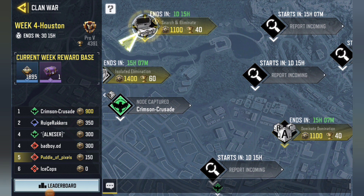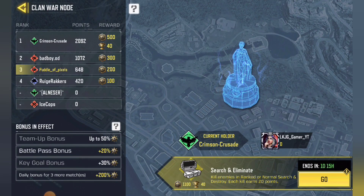Hello everyone and welcome to Day 3 of Week 4 of the Clan War Challenges. We have one new challenge that ends in roughly one day and 15 hours — it's Search and Eliminate. You have to kill enemies in ranked or normal Search and Destroy, and each kill earns 20 points.